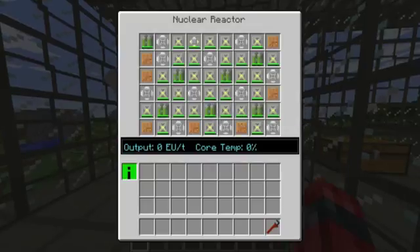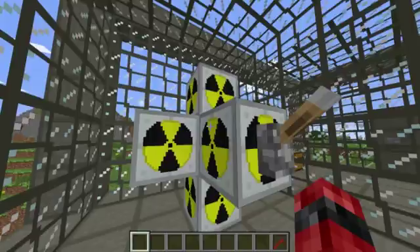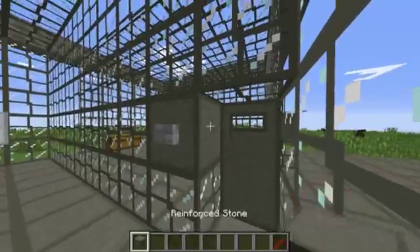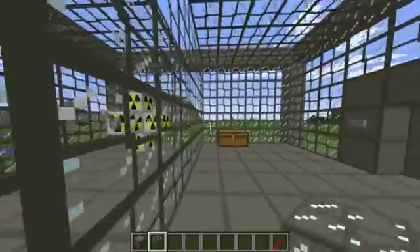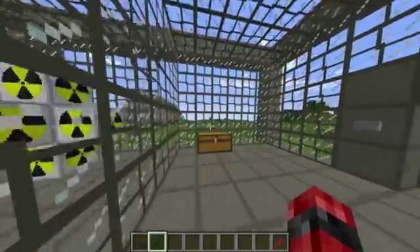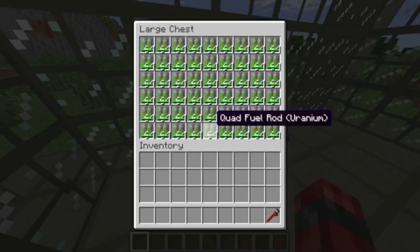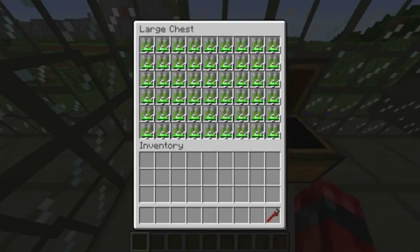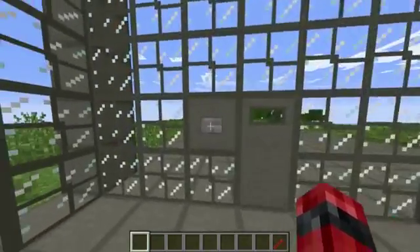For example, this nuclear reactor — I've made this, it's very complicated, it's from Industrial Craft, and can get energy really quickly, although it can overheat and explode. That's why we have reinforced doors, reinforced stone, and reinforced glass — pretty much everything is reinforced. The uranium rods used for it do run out, so that's why we use these quad fuel rods. I have too many here just in case.